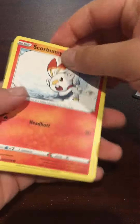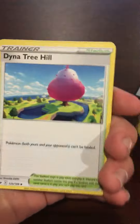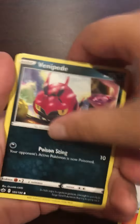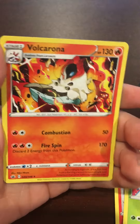I'll be opening up the Chilling Rain. Lucky Energy, Scorbunny, Aran, Snorunt, Venipede, Snover, Furfru, and Volcarona.